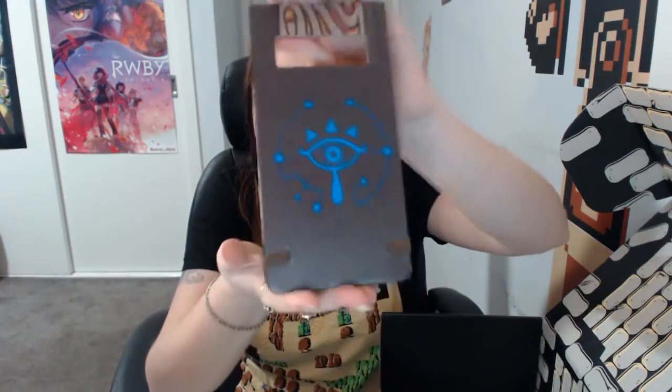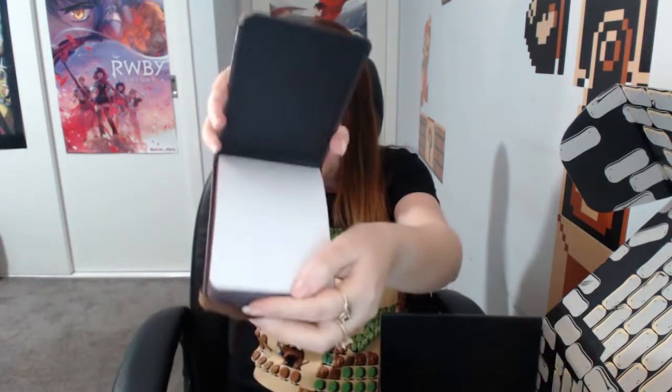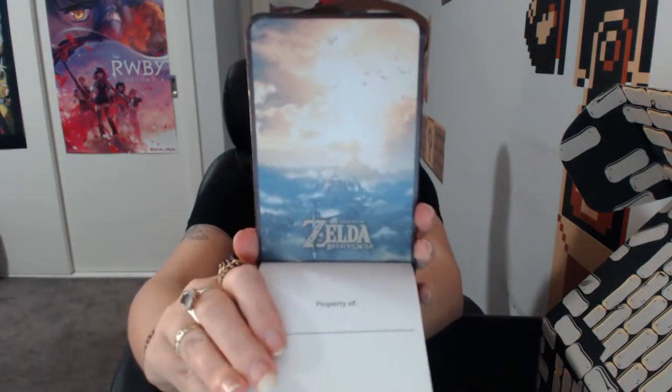Next up is Zelda — this looks like a carry case or something. Let me get it out of the plastic. It's Legend of Zelda Breath of the Wild — it looks like the Sheikah Slate! I've actually been streaming a bit of Zelda on my Twitch channel if you want to check that out. But this is really cool — oh, it's a notepad! I thought it'd be a case for something, but it's actually a notepad. It's got some cool designs on it — Breath of the Wild themed with a place to put your name. Really cool!